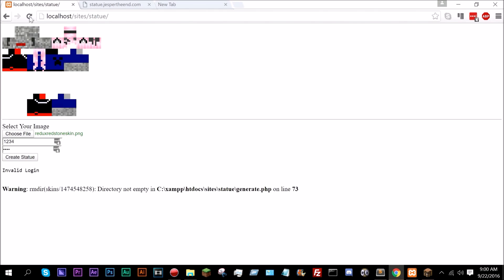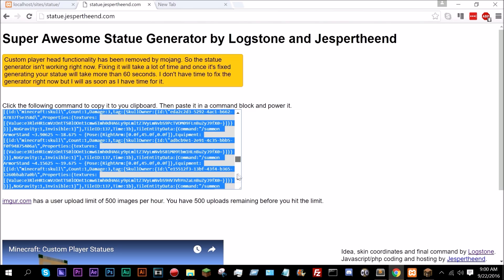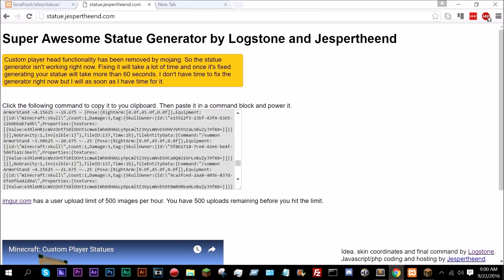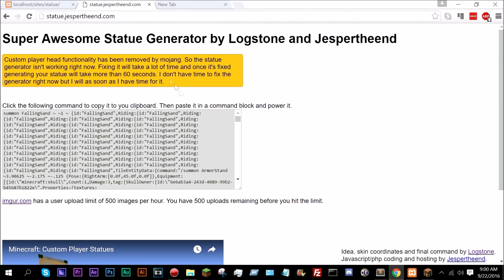The way it works is pretty simple. If we go here, this was something I quickly generated — it's based on my skin. It uses the same base stuff: skull owners, things like that. It uses the writing tag.